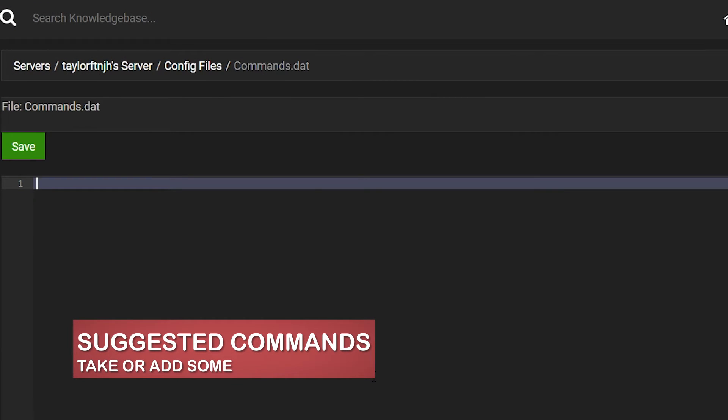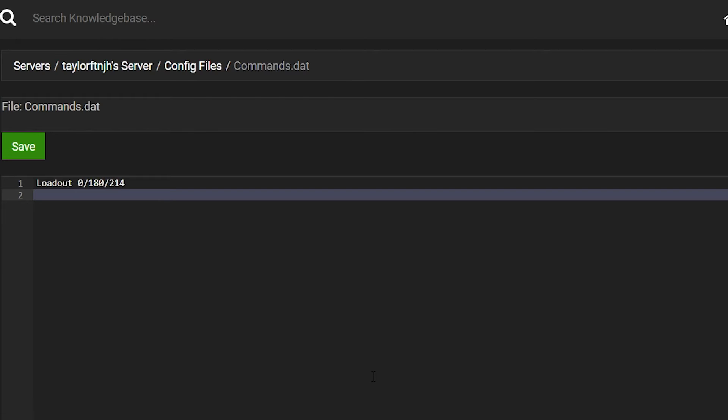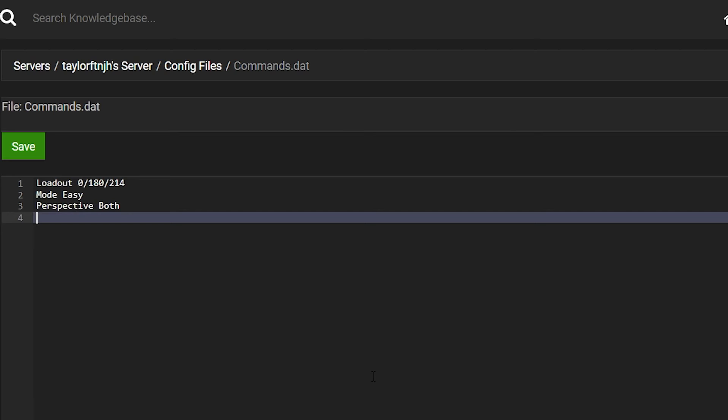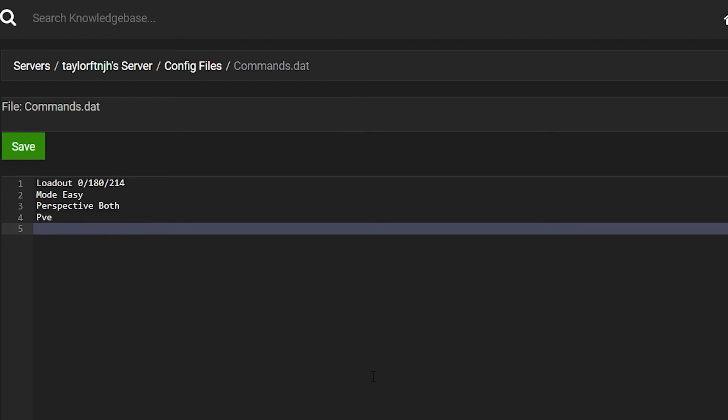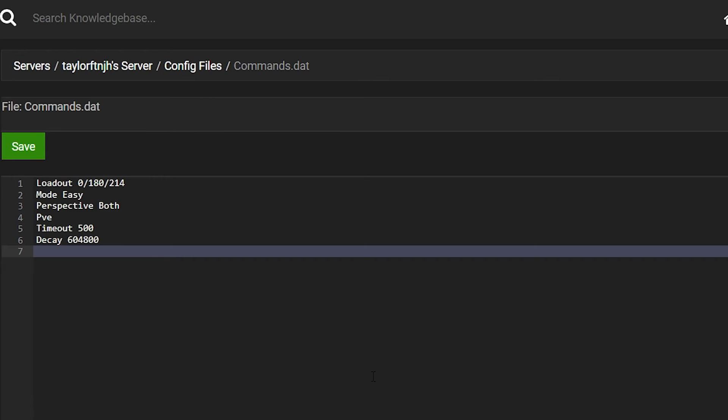If you're a little overwhelmed and don't know where to start, here are some suggested changes to begin with. Loadout, which assigns a starter loadout for new players. Mode, which changes the difficulty level of your world. Perspective, which changes your player's perspective in game. PVE, which toggles player versus environment combat. Timeout, which sets a max latency before a player times out on your server. Decay, which in seconds is the amount of time for a player or group to be offline before their structures can be removed. And finally, chat rate, which sets a minimum time between chat messages.